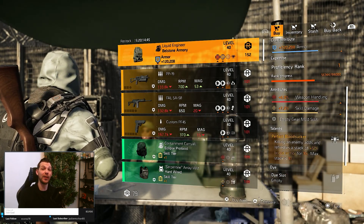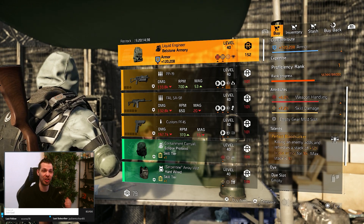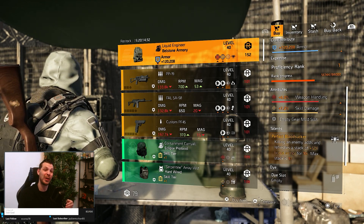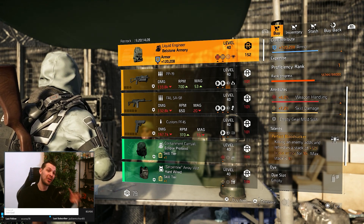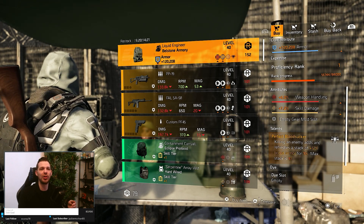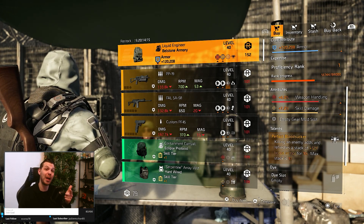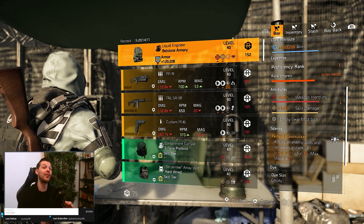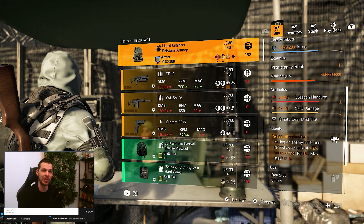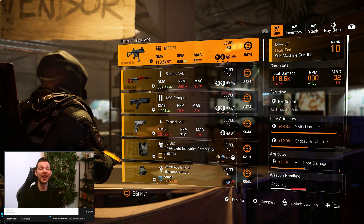In Dark Zone South we find another DZ exclusive - the Bellstone named backpack, the Liquid Engineer, with Perfect Bloodsucker. You can roll skill damage away or combine it with a skill damage crit build, then roll weapon handling away for crit chance. It's a rainbow roll so not ideal for a build, but it's a DZ exclusive. Pick up a few for your proficiency rank if you have the points.